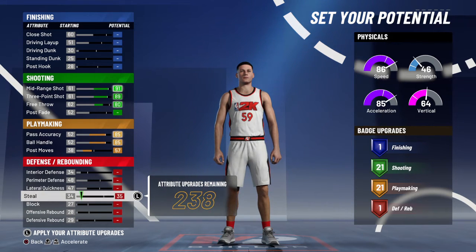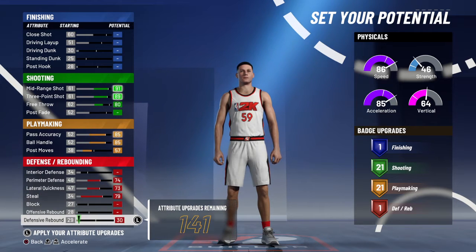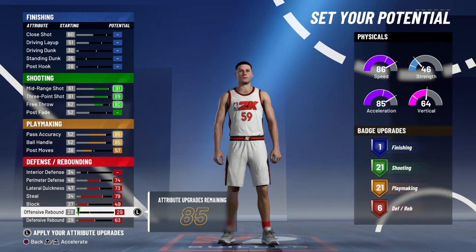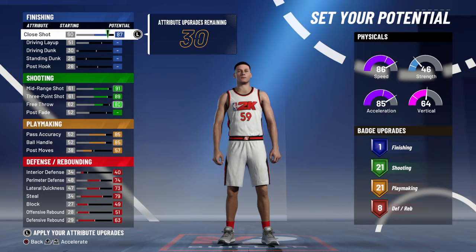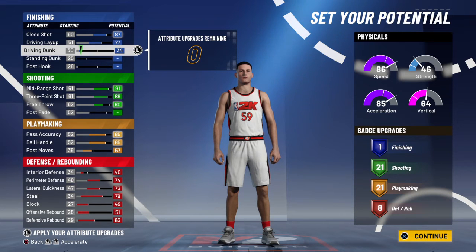For defense, max out your steal, lateral quickness, and perimeter defense — basically all the defensive essentials. Max out your block and defensive rebound just until you hit 8 defensive. That doesn't matter much because you're a guard. Then max out your close shot, max out your driving layup. Driving dunk doesn't matter too much since interior defense is buffed this year. Final breakdown: 21 shooting, 21 playmaking, 8 defensive, 1 finishing.